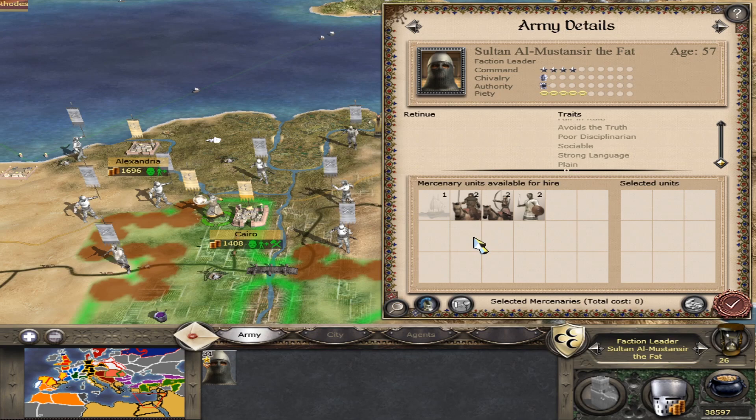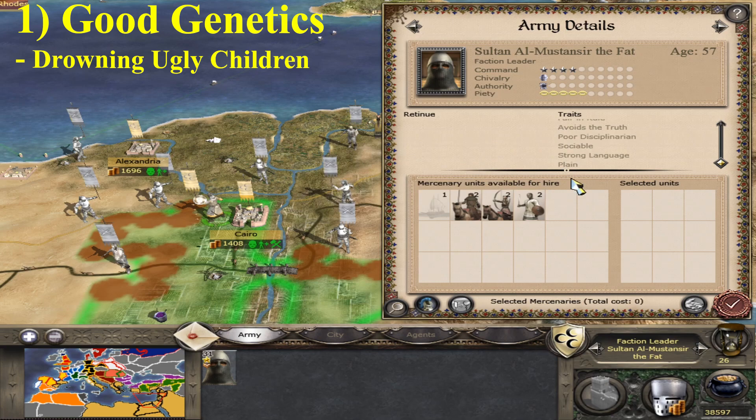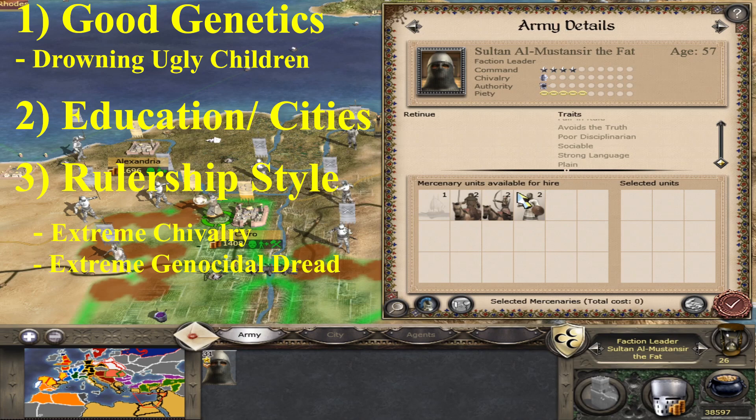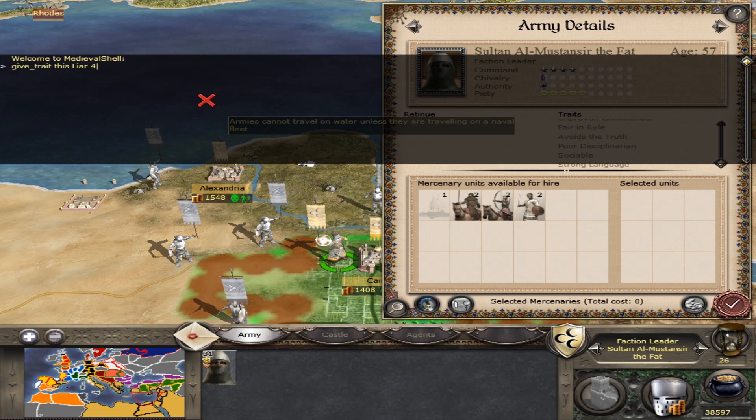We're going to look very closely at how you can do that. For this I've got three major tactics: good genes, because at the moment this guy's a bit ugly and a bit untruthful and we can't do an awful lot about that - we probably should have killed him off a bit earlier. Education, how you can make them better through your cities, and also the rulership style - extreme chivalry or indeed, more likely, the extreme genocidal murderer.